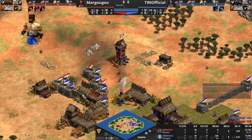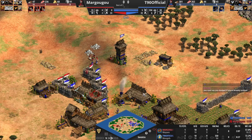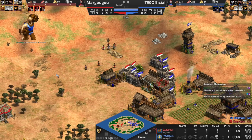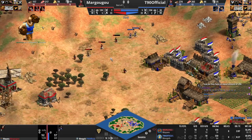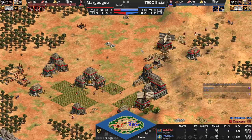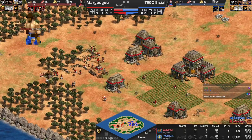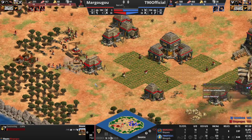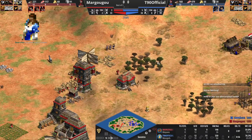Meanwhile on this side Margugu is attacking the tower that T90 made over here, but T90 is bringing archers — this is only a matter of time. There are three skirmishers in the queue from the Frenchman. A tower there from Margugu, okay. He's got a lot of weak vills here but manages to save one — he quick walls it out. Still weak villagers on the wood line. He's pushing this army away with skirmishers.